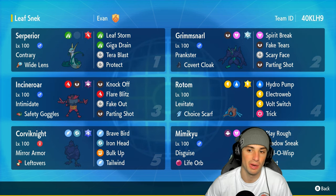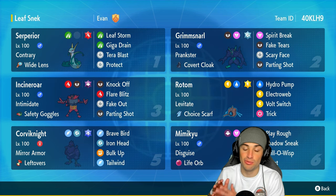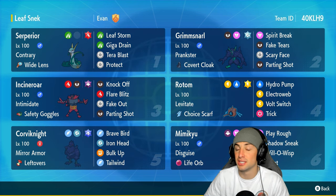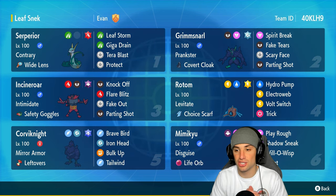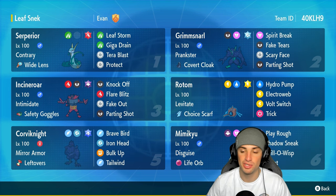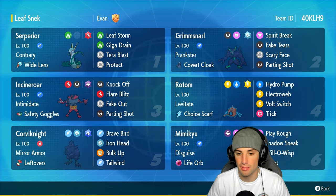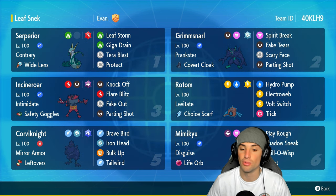Now let's talk about Rotom-Wash — really good but fell off the meta during paradox and legendary formats, but it's back in action. It's got Levitate, Choice Scarf, Hydro Pump, Thunder Wave for speed control, Volt Switch, and Trick. We can hand off the Choice Scarf to a different Pokemon and maybe lock them into a move they don't want.